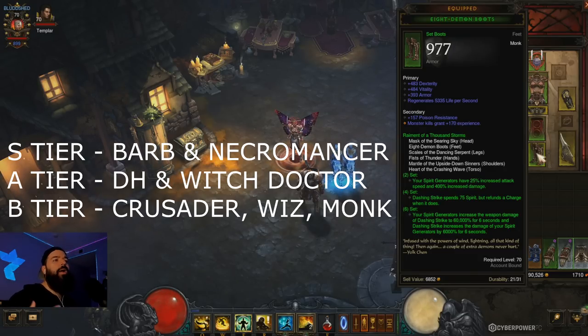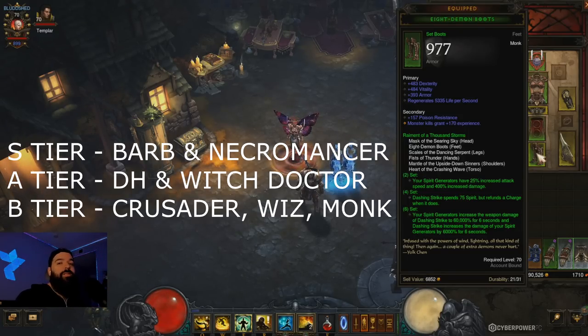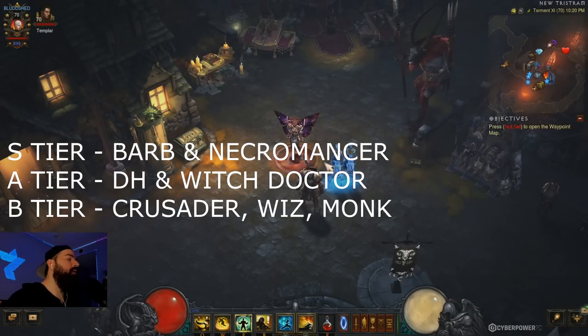Rathma is pretty tanky — it's a pet build, so you don't have to stand in the line of fire or be up close. You're just there triggering Command Skeletons and lowering your cooldown for Army of the Dead. Rathma is actually probably the best start and probably the second fastest leveler 1 to 70. And Barb — you can go Whirlwind into WW for pushing, support, the new HOTA build, Frenzy, or Leapquake. Barb has a lot of dope options this season.